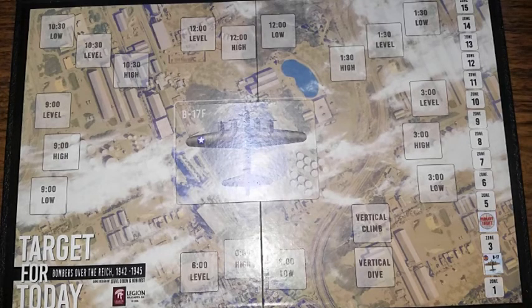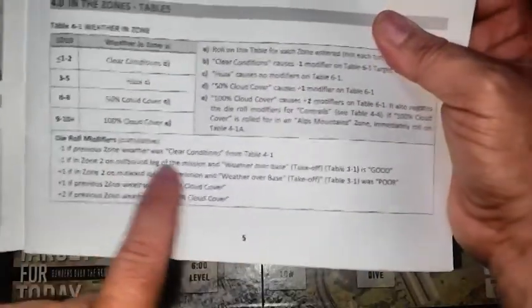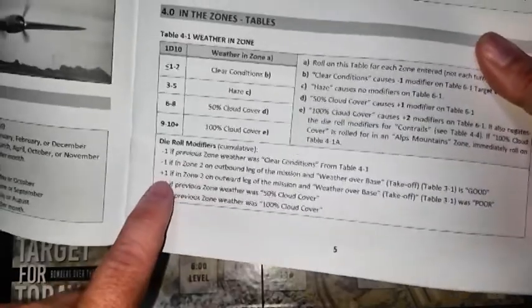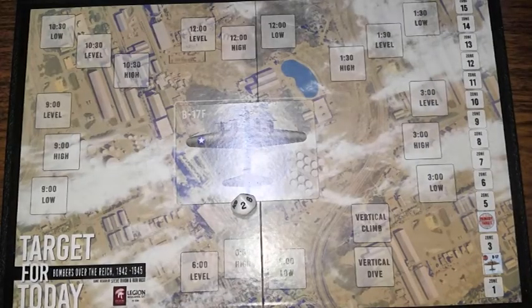Here's where we really get into the meat and potatoes of the game. In the game tables book — rule four, page five — weather in the zone is where your turn really starts. There are some die roll modifiers to take into account. If in zone two on the outward leg and the weather over the base was poor, there's a plus one modifier. We roll a two plus one, which is three. On the chart, three to five is haze, so I'll mark that we are in haze. Haze is the default position for weather — there are no die roll modifiers one way or the other.